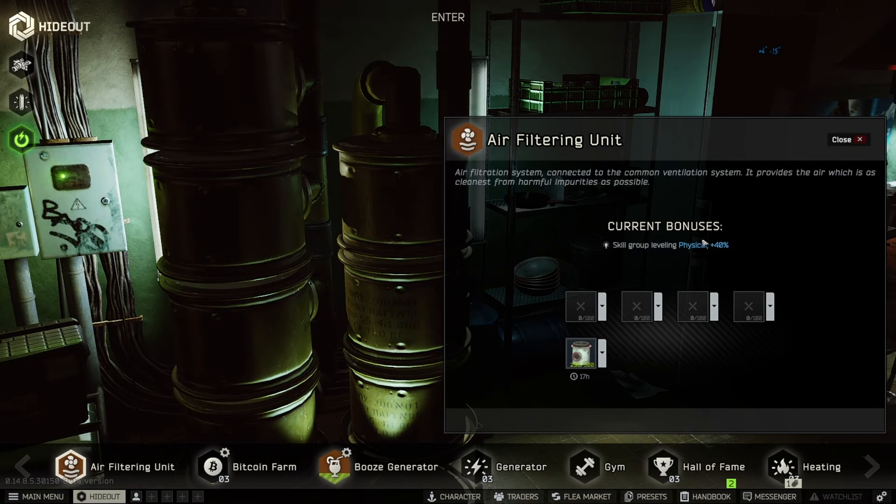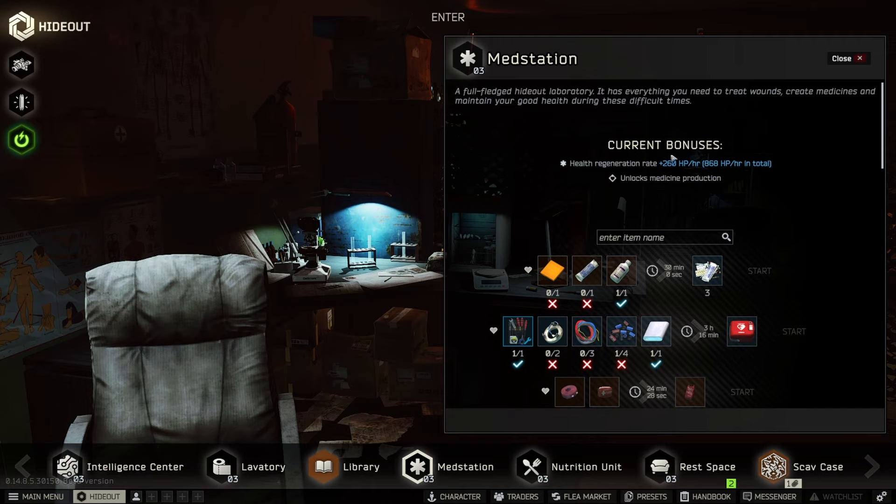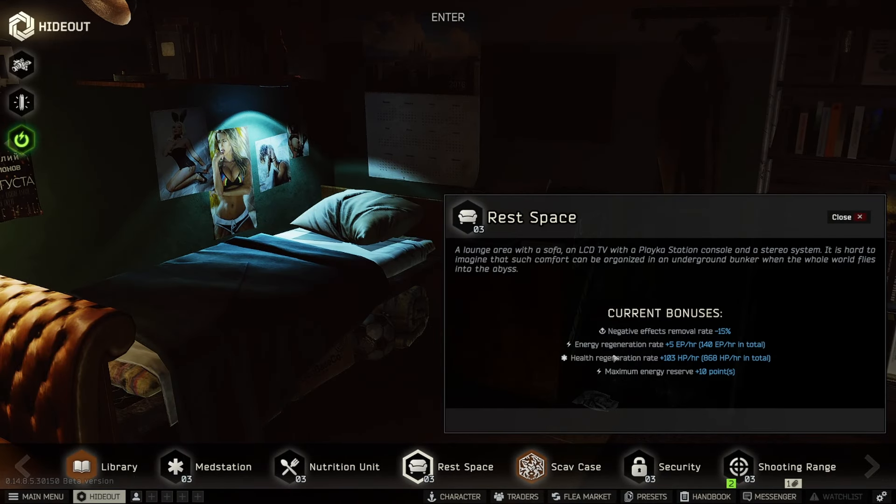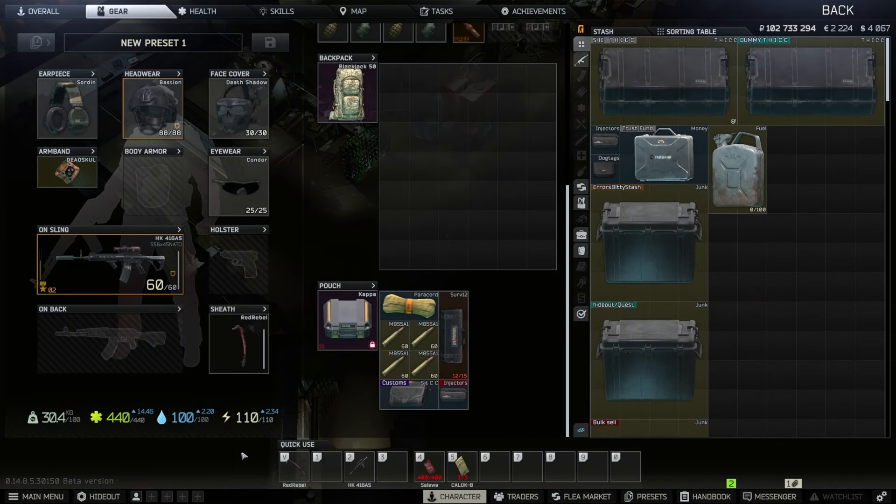On the nutrition unit you get energy, health, and hydration regeneration rate — same unit format as the water collector. On the air filtering unit you get a physical bonus of 40% to all physical skills, as long as you have an air filter inside the unit. On the med station you get a health regeneration rate, meaning you gain back health faster — it's a bit useless if you use Therapist to heal after raids, but you can use the med station to do it slowly over time. On the rest space you get negative effects removal rate minus 15, energy and health regeneration rate, and maximum energy reserve of plus 10 points, making your energy 110 instead of the normal 100.